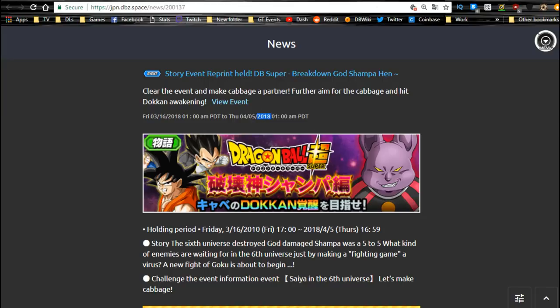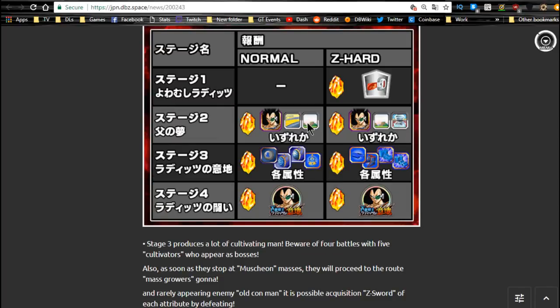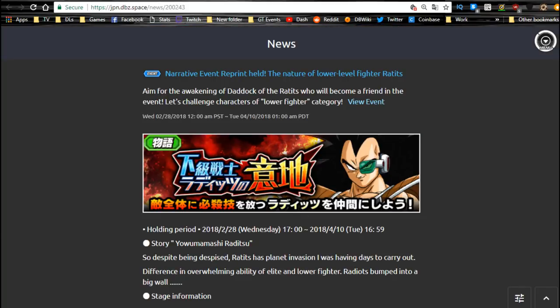There's a Low Class Warrior event for Raditz available until 4/10. It's not a big event — you get Raditz from stage 2 and his Dokkan Awakening metals from stage 4. I don't personally find much use in it, but it's a fun event and you can grind out the dragon stones.